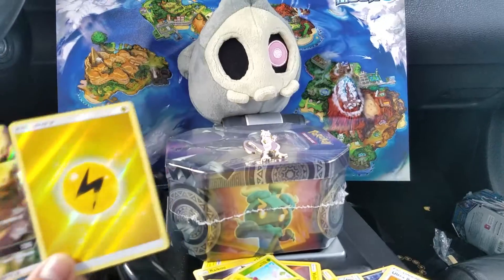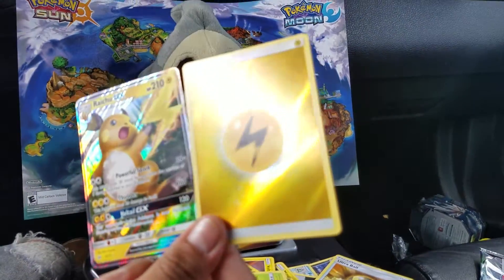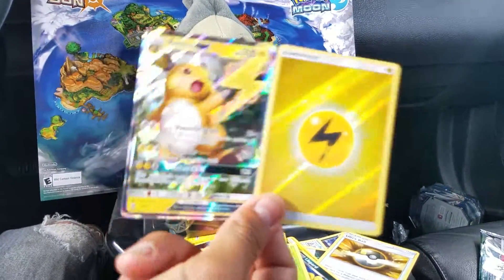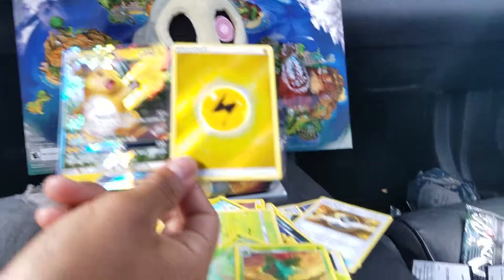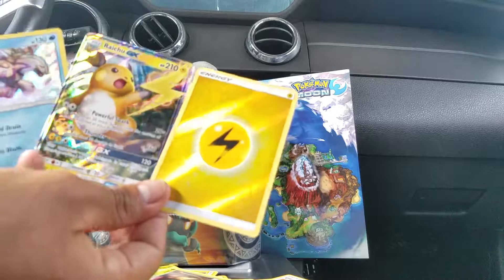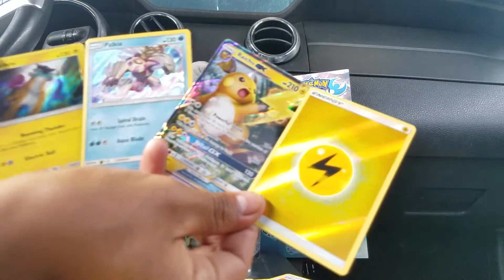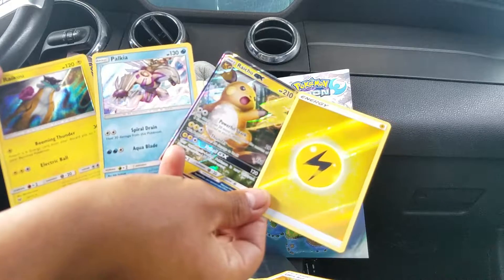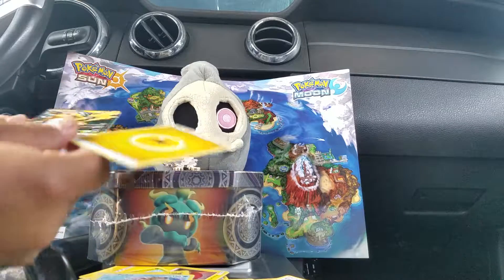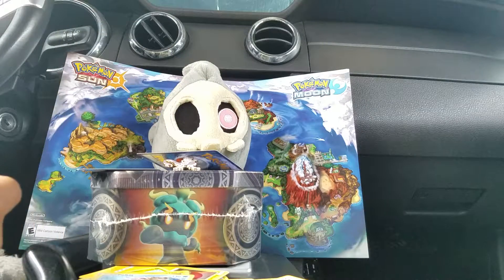Yes, I am in my car right now because I'm waiting for the mechanic to get here so he can fix it up — it's got little issues going on. But there's my opening of this pack. Hey, Palkia. This Electric Energy could go with the Raichu GX. There it is, guys. Till next time. Make sure you subscribe and let me know what you guys get on those code cards, whoever claimed it. Peace.